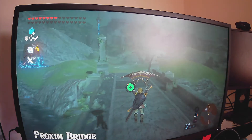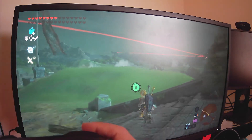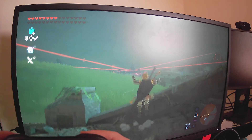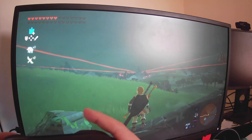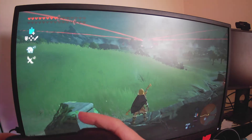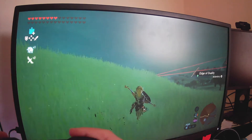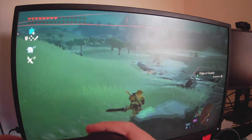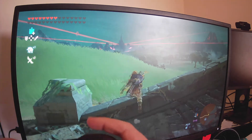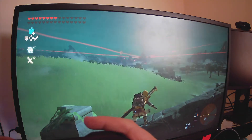So now I'm on the bridge — the Proxim Bridge. There's another place you can do it, like here. So you just climb up and aim where you want to go. You might want to go over to Hyrule Castle, or you can just throw your sword — either is alright. Though you won't make it all the way to Hyrule Castle from here.